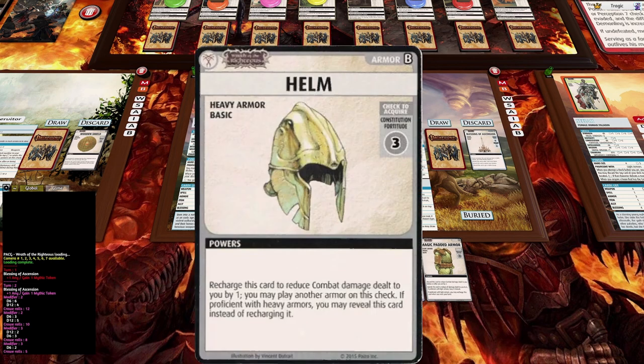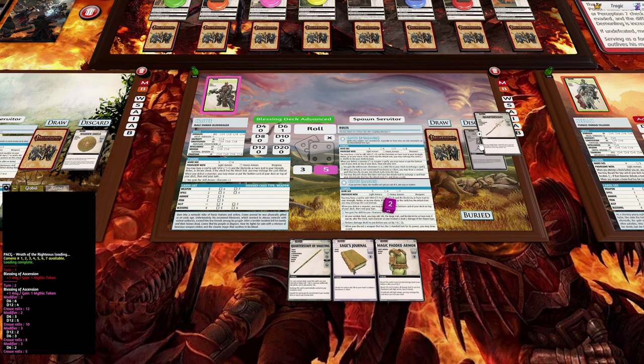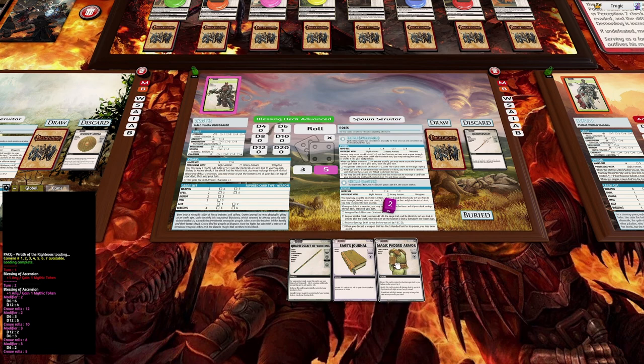At the end of his turn: this is heavy armor so we can't use that. No point keeping the quarterstaff - we've got the quarterstaff of vaulting which is way better. We'll keep everything else and draw two cards.